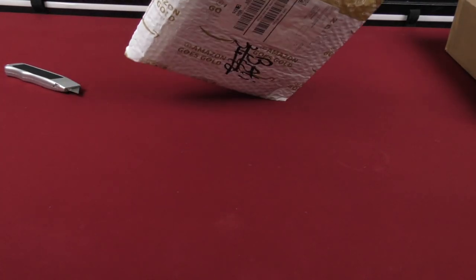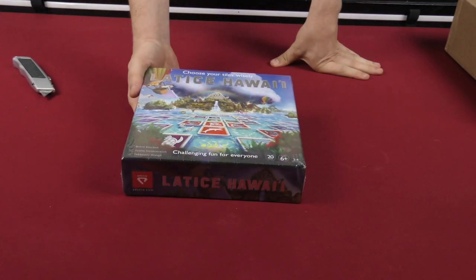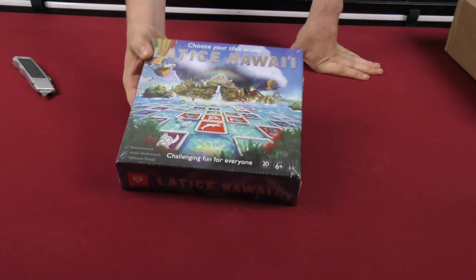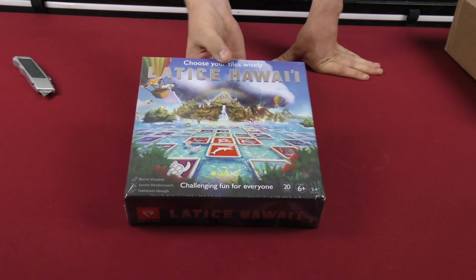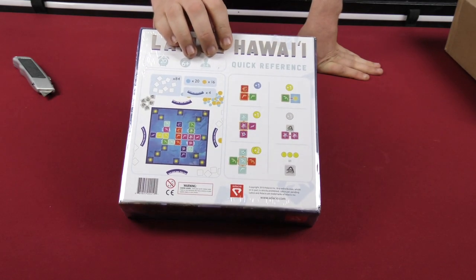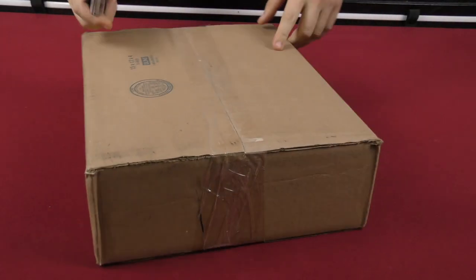Now we have this one here. It's an easy one — it's a terrible one. I mean, it's terrible. Lattice Hawaii. I think I've seen this somewhere before — choose your tiles wisely. This is two tile games in a row here, but it looks cool.